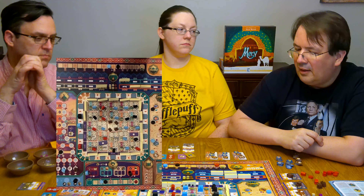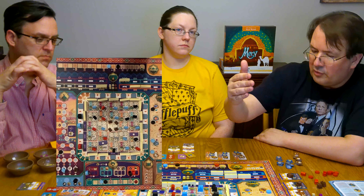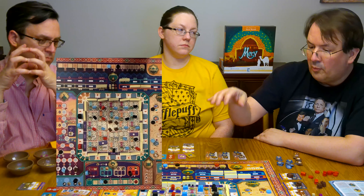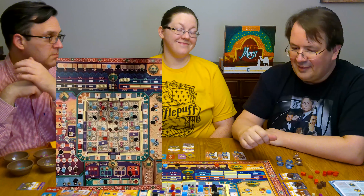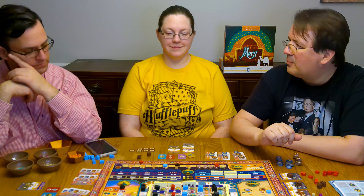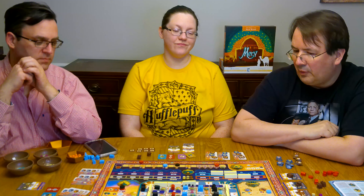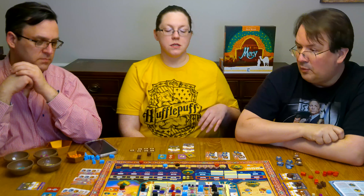I really enjoyed the mechanic of moving around the board and getting an action and production for the row you choose. You can maximize your production by getting a lot of your own color. Red — that was Miranda — managed to win this handily because she got production out the wazoo every time she went around every space on the board. There's a mechanic of mastering the placement of your buildings in the city, but then you've got to decide which tracks you're going to focus on, because there's no way you can do everything.